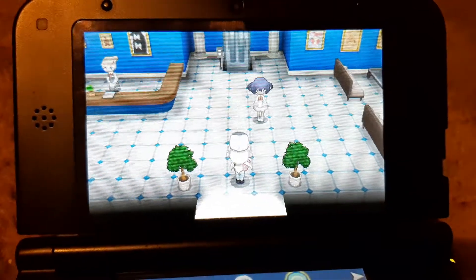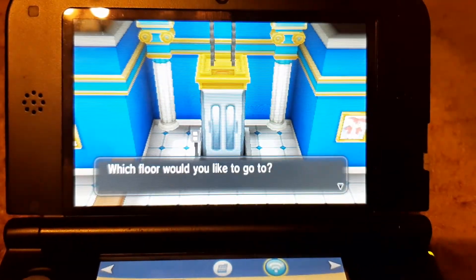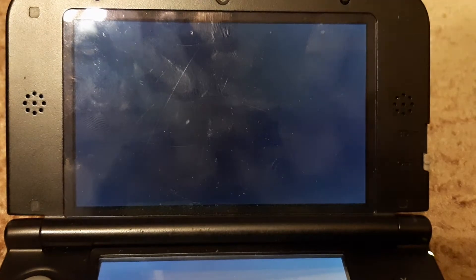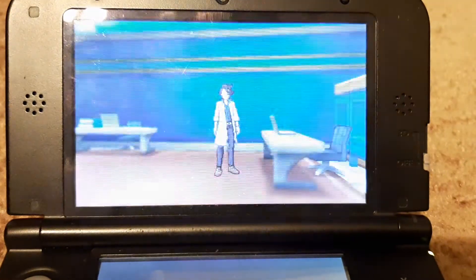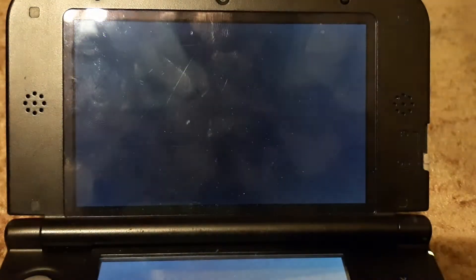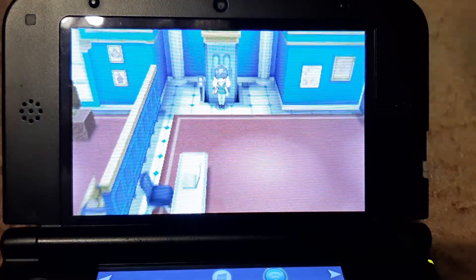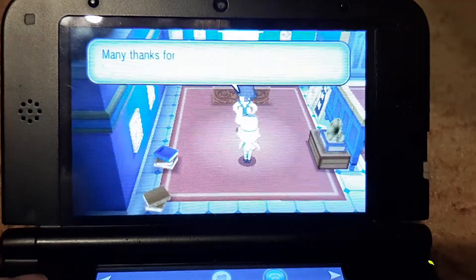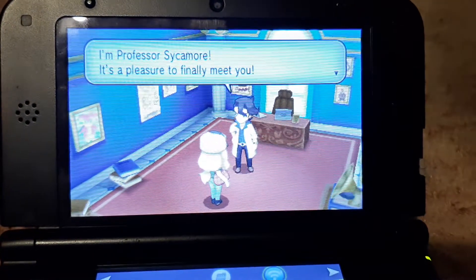So hop in the elevator. Which floor would you like to go to? Third floor, please. Thank you. So we finally meet. Come on camera, don't do this. Plastic, you're here, come this way. I don't know, the activity is like French or something. Many thanks for coming all the way from Vanville Town. I'm Professor Sycamore. It's a pleasure to finally meet you.